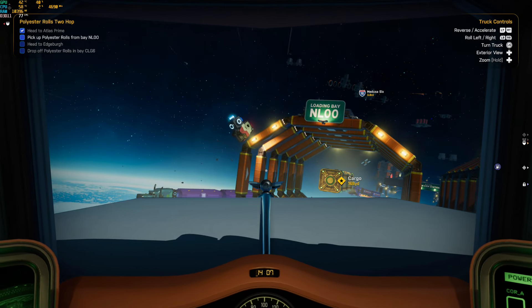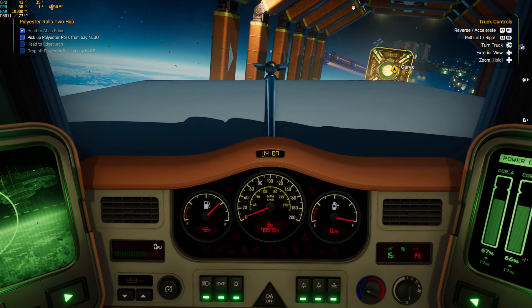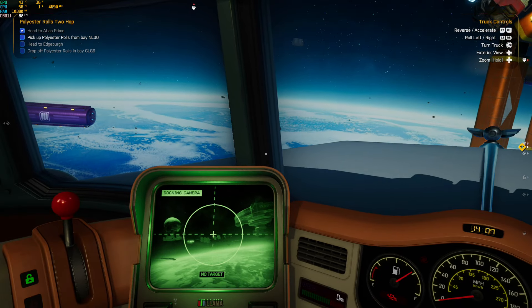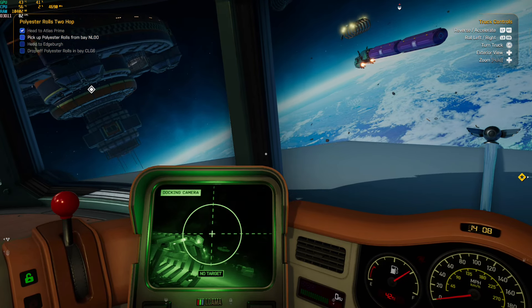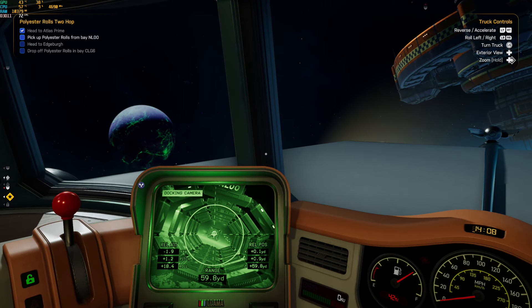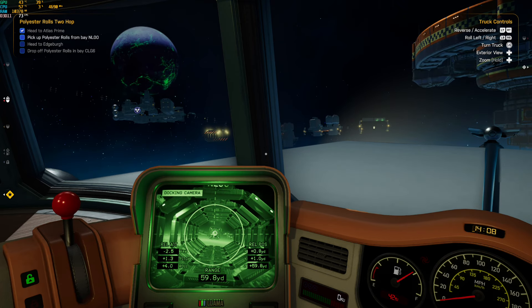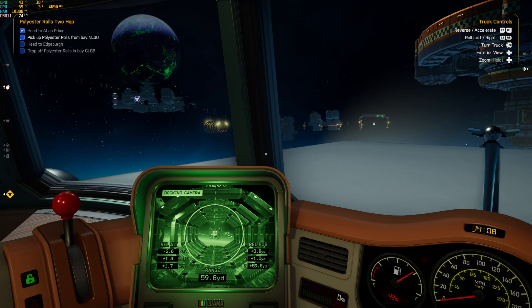The truck itself is upgradeable — you can increase your propulsion systems, your structure, stuff like that. Each of those have subsets where you can spend money on making things better, and it does a good job at telling you exactly what each one does. There is also customization for your truck in the form of paint jobs and a few other bits — some of the paint jobs are recolorable, some aren't.